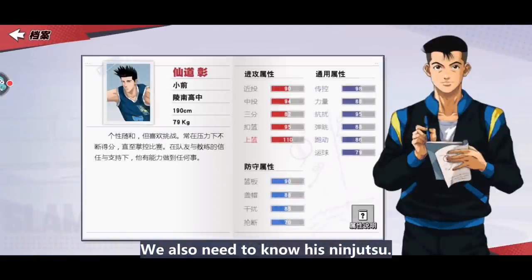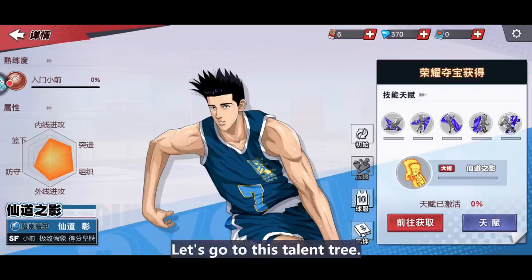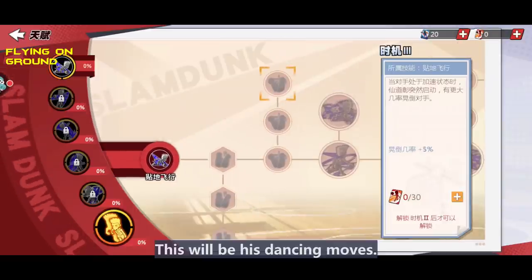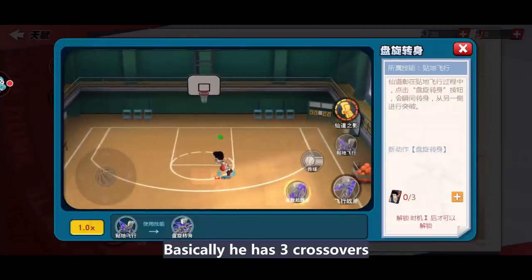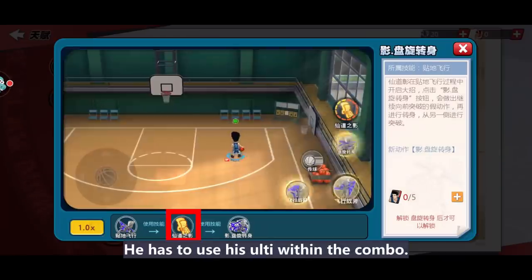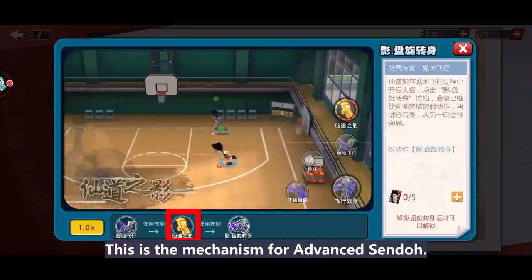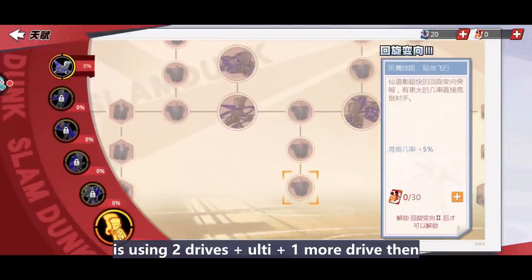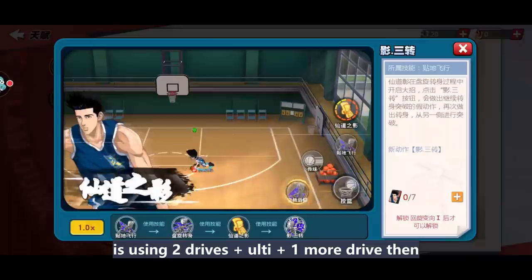We also need to know his ninjutsu. His attributes don't change much — stats are still top. Let's go to his talent tree. First is flying on the ground — these will be his dancing moves. He has three crossovers. In order to summon his clone jutsu, he has to use his ulti within the combo. This is the mechanism for one cento.